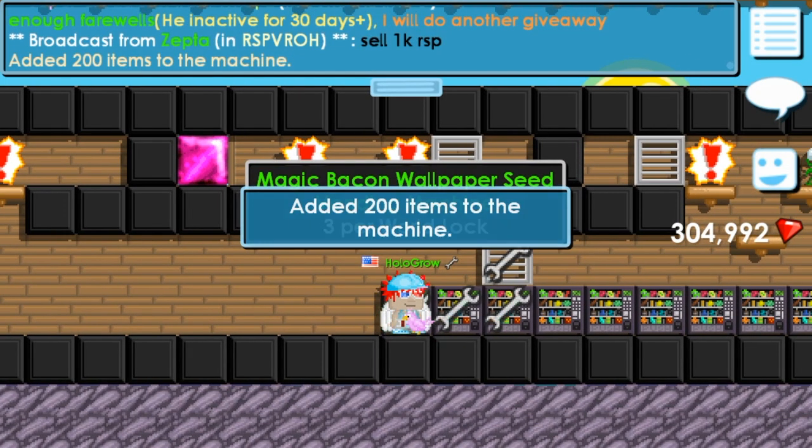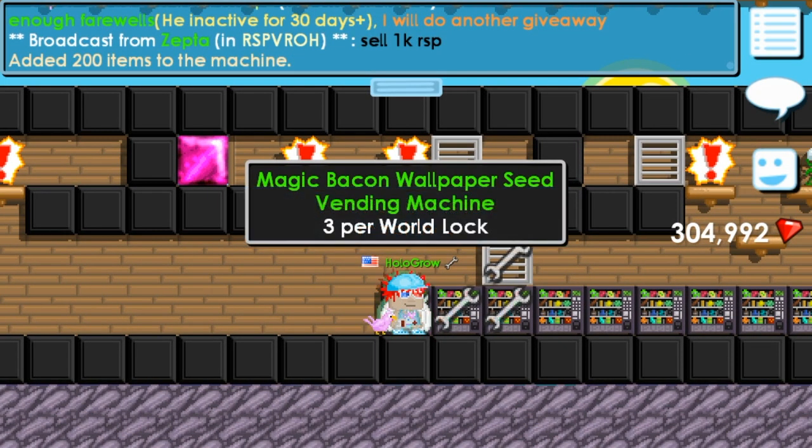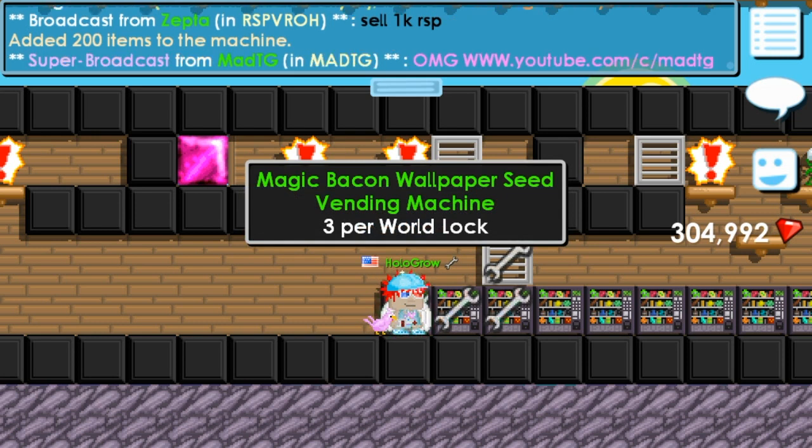So the method that we're gonna be doing is Magic Bacon Wallpaper seeds. You're just gonna buy the seeds for 5 per world lock. You might be able to find 5 per world lock — it's really hard to find, but you might find it. You're gonna wanna buy them.